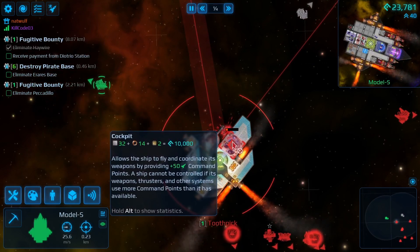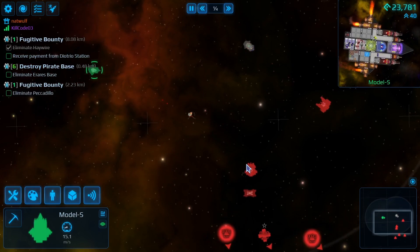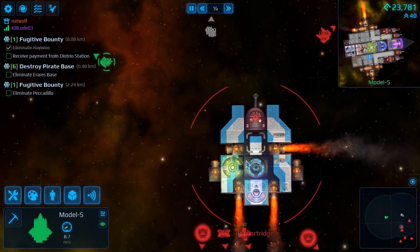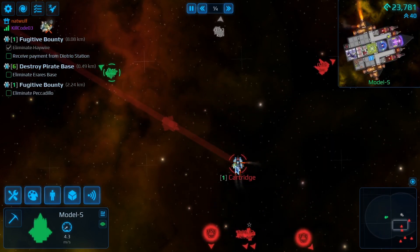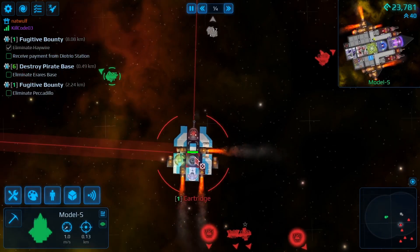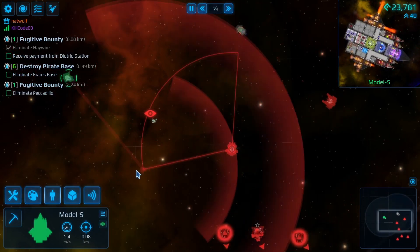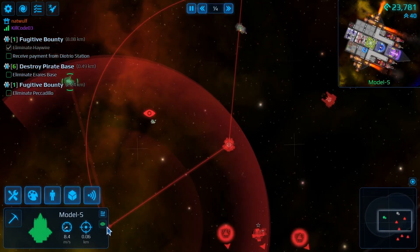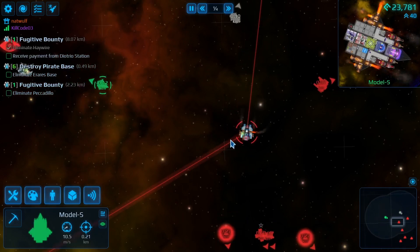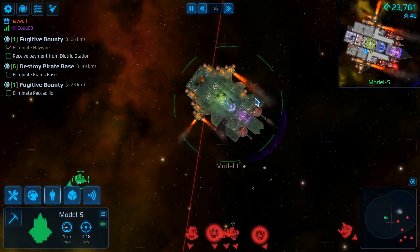Alright, his cockpit's at half health. Good shots. He's almost dead. Yes, he's dead. Nice. If you wanna start working on this cartridge, yup. Gonna come in on his flank. Oh, his cockpit's in the back. Yeah, gonna come in behind him and work on that cockpit. You good up there? Yeah, I'm good. Taking some heat? No, I'm a little too far away.